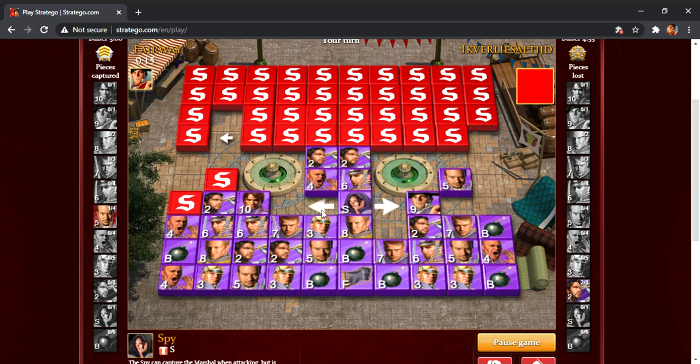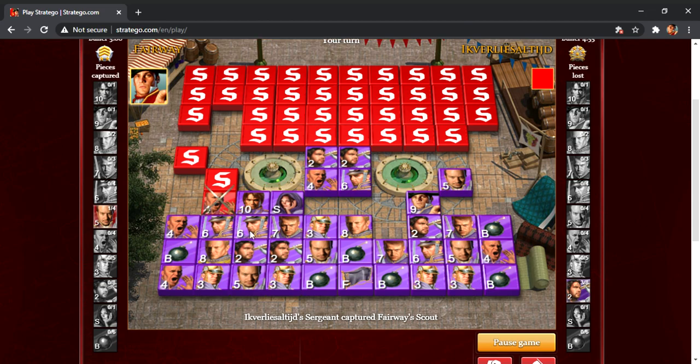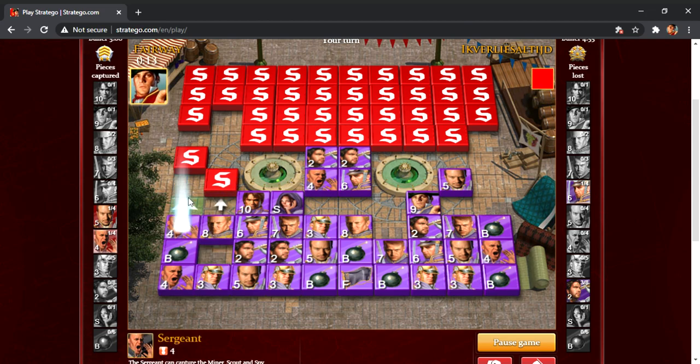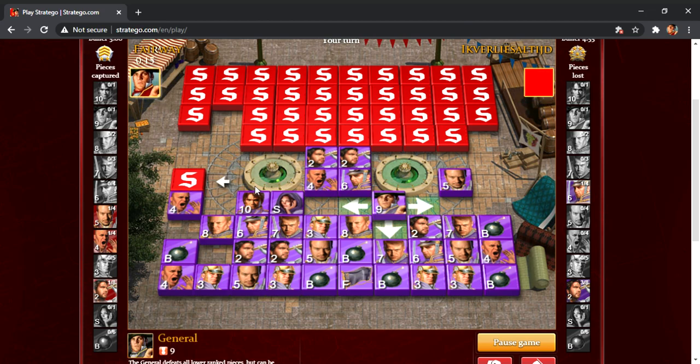He seems to be advancing much more seriously on this side now, so I'm going to bring these pieces over. I do have my marshal to guard it, but even if I didn't, I'd feel comfortable doing that. That's not the best thing to happen necessarily. I'll move that sergeant up. He'll scout it — that's fine. He gets a free captain; I'm not going to reveal my marshal to take the major. I'm just not going to do that.